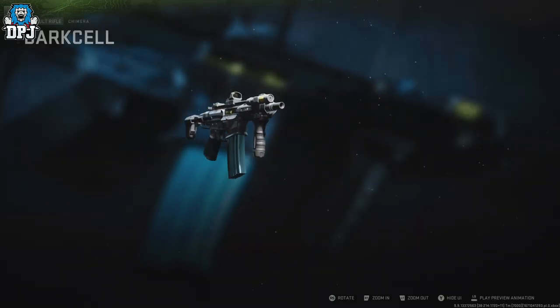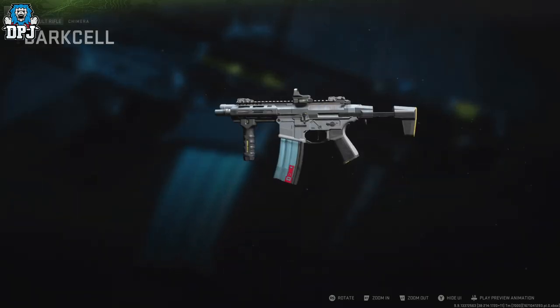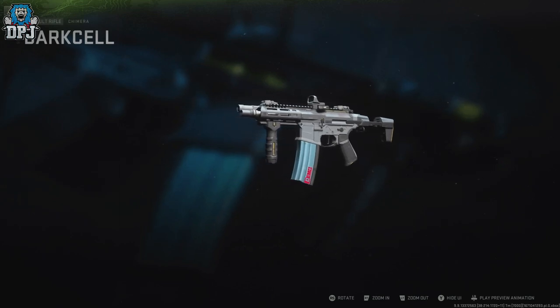That is how you get the Chimera, the new assault rifle in Modern Warfare 2 — relatively quick. If you enjoyed the video, leaving a like really helps out. Subscribe if you want to see more, and hopefully I'll see you on the next one.